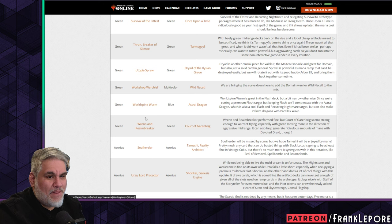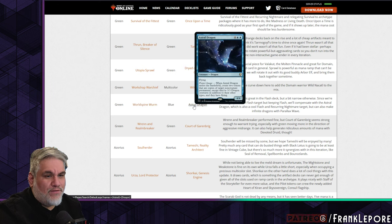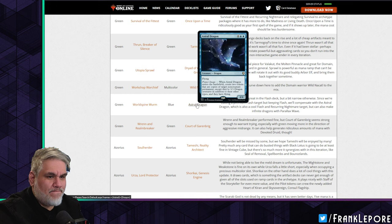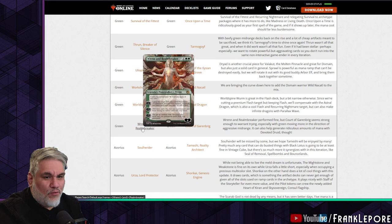Worm out for Astral Dragon — four mana 4/4, when it enters create two tokens that are copies of target non-creature permanent, except they're 3/3 dragon creatures in addition to their other types with flying. Worldspine Worm is great in the flash deck but a bit narrow otherwise. Since we're cutting a premium flash target but keeping flash, Astral Dragon will compensate — it's also a cool flash and Recurring Nightmare target, and can make infinite dragons with Parallax Wave.